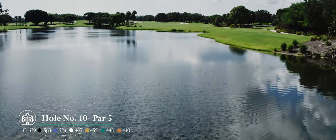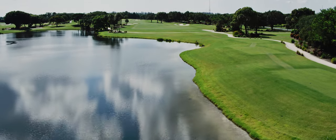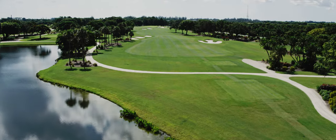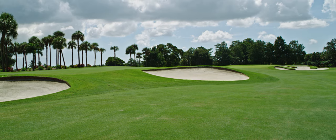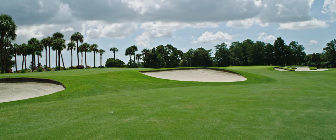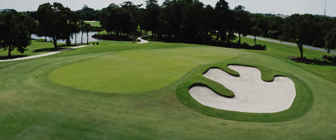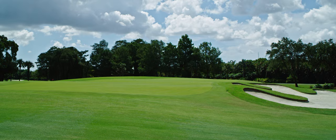Hole number 10. The longest par five on the property can play up to 640 yards from the back tee. Factor in that the prevailing wind is into your face and hitting this green in regulation can be a challenge. An ideal tee shot needs to split the bunkers that pinch in on both sides of the fairway. Players are then faced with the decision of trying to lay up either right or left of the bunkers positioned in the middle of the fairway. Your third shot will need to avoid a large bunker that protects the front right of this massive green. Take one extra club and make sure you land the ball beyond the false front so that it doesn't come back down into the fairway.